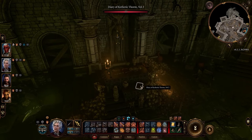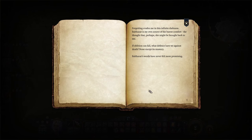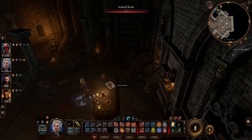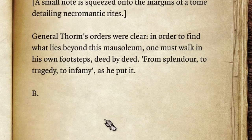Hello everybody, this video will show you how you can solve the Mausalan puzzle in Baldur's Gate 3. There's actually a hint for this hidden inside one of the rooms. If you go to the right room, you're going to see this, and it tells you the order you need to solve the puzzle — from Splendor to Strategy to Infamy.